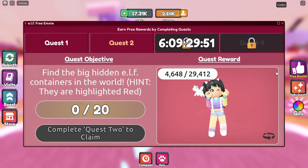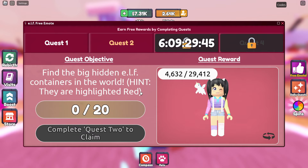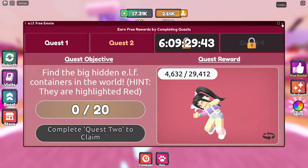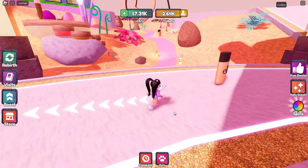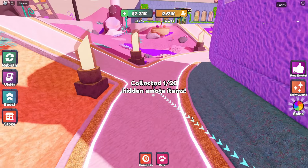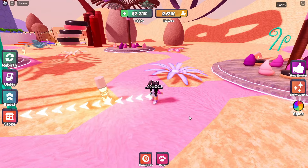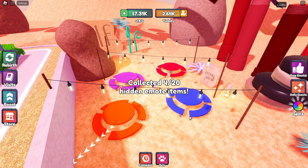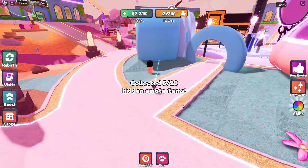Click over on free emote. Here you'll be able to see there's 4,600 of these still available to claim. We need to go around the map to find the hidden elf containers. There's 20 of these to find and they're pretty big, and the map is not too large so they will be easy to find. Most of them are the lip gloss containers, but you'll also find some smaller powder containers as well.